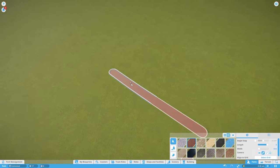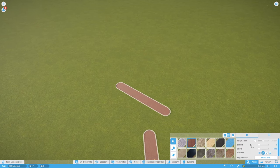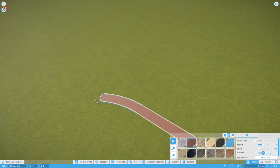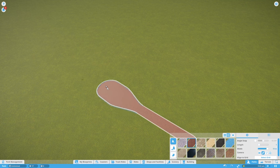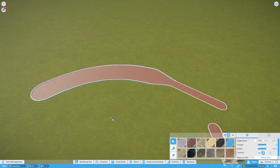Another issue people have is changing the size or length of the path — they constantly have to come down to the menu and drag. There are actually keyboard shortcuts for this. Plus or minus in the top right of your keyboard will adjust the length, and just below them, the curly brackets or braces change the width of the path on the fly as well. So you can end up with a really long, really wide path without having to go back to the menu.